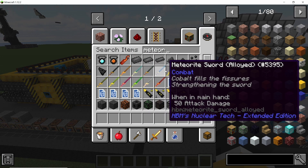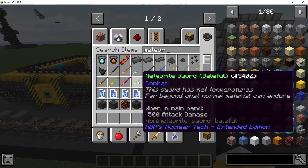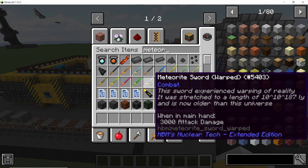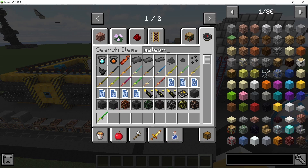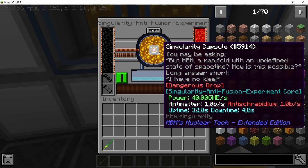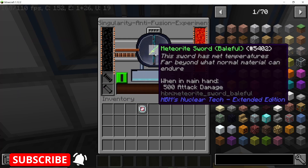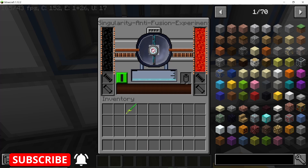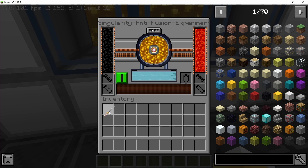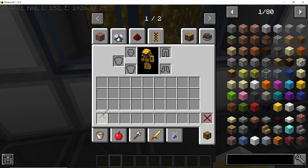Another very interesting thing this reactor can do is breed a meteor sword. The stage between baleful — crafted using the fusion reactor — and demonic — which uses DFC — is the warped stage, exclusive to the 1.12.2 version only. Using the baleful sword you can place it inside this reactor to convert it, but this only works if the reactor is running. If you place it in a running reactor, the sword is converted into the warped version, and then inside a DFC or a tungsten crate it can be converted into the demonic version.